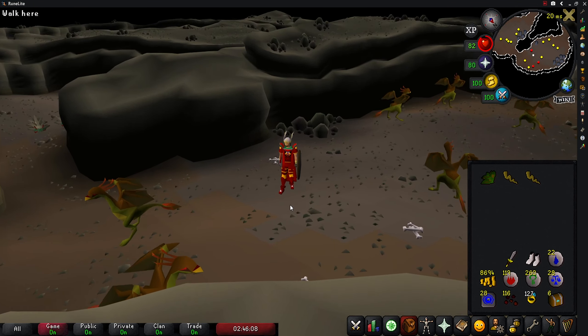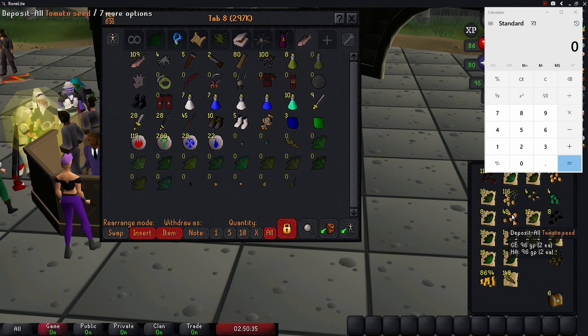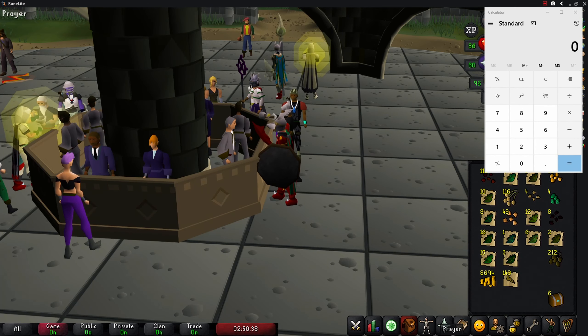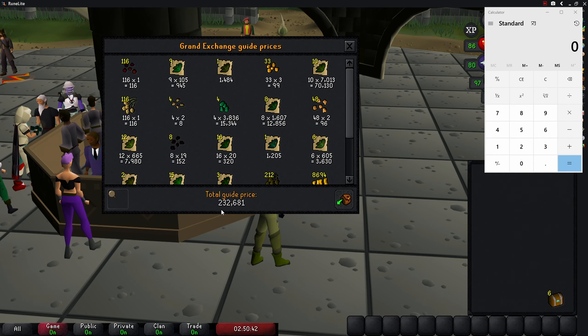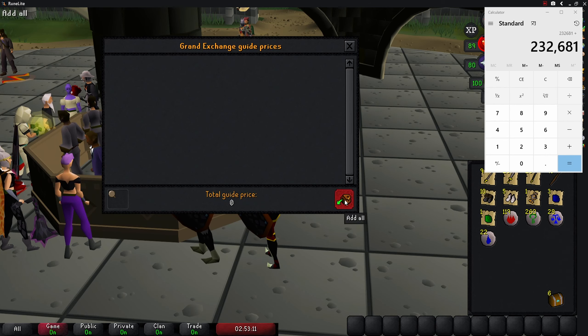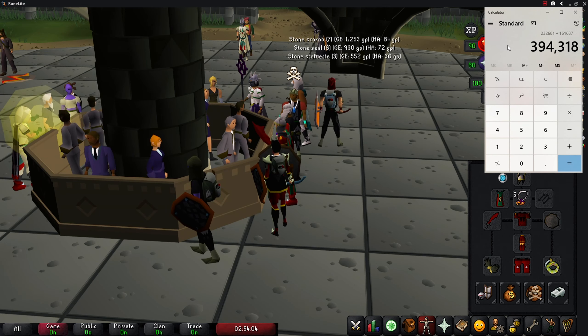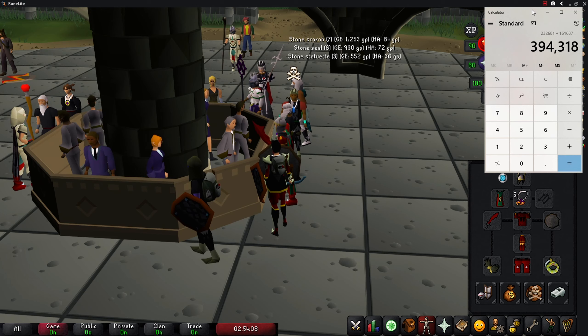Here in my inventory is everything from the first price check — all the herbs and seeds along with the coins. The first price check comes out to be 232,681 GP. I'll now get everything else out of the bank so we can do a second price check. Here in my inventory is everything from the second price check, which comes out to be 161,637 GP. Adding that to the 232,000 from the first price check brings our profits to 394,318 GP.